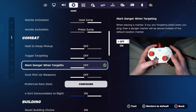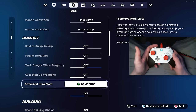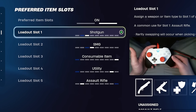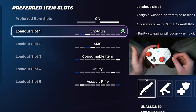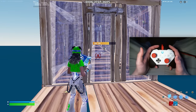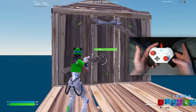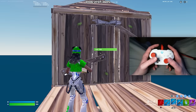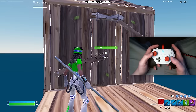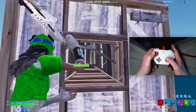Auto pickup weapons — definitely keep this off because you don't want your inventory cluttered with gray weapons you don't need. For preferred item slots, I recommend you keep loadout slot one at least on your shotgun. Here's why: when you come out of build mode you're automatically at your pickaxe, so one press of your right bumper puts you instantly on your shotgun. If your AR is first instead, you have to hit it twice and you're losing extra time not getting a shot off on your opponent. Auto sort consumables to the right gets negated by your preferred item slot, so you can keep it on or off.